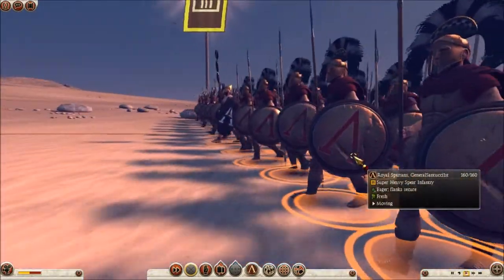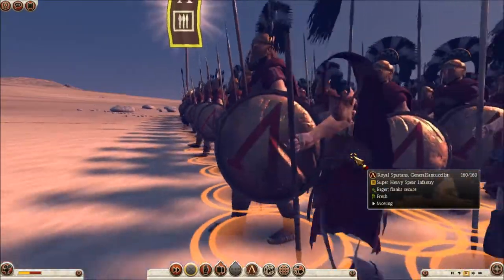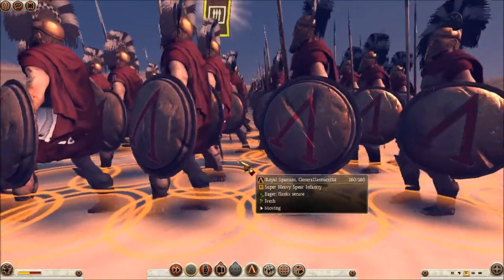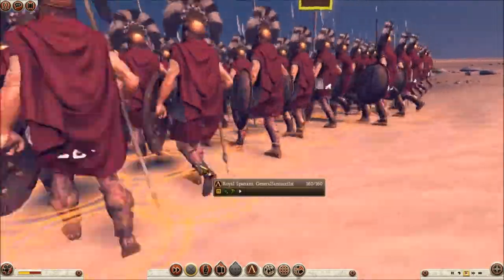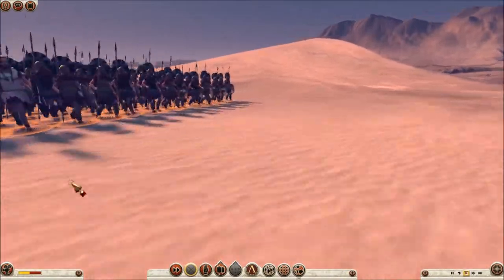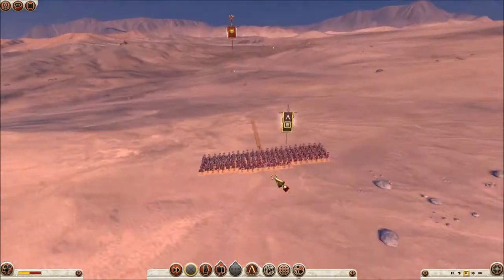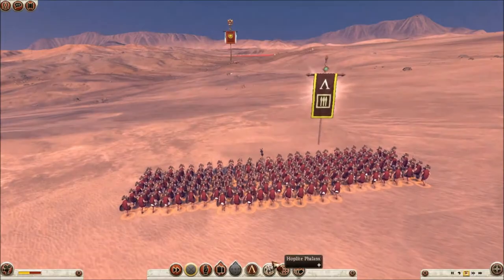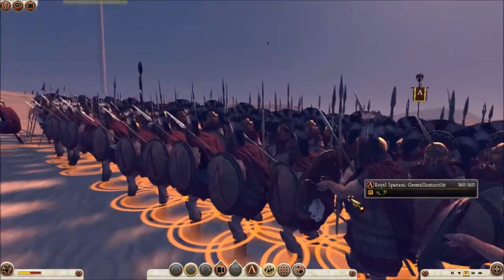We don't want them to run. Look at how nice those shields look. This is what I was hoping for when they came out in the game — these type of shields. So realistic. Phalanx — see how nice.